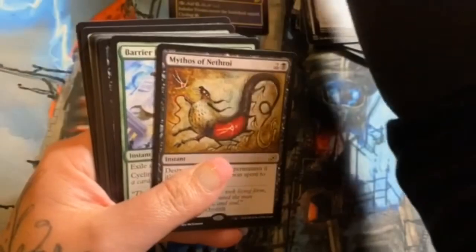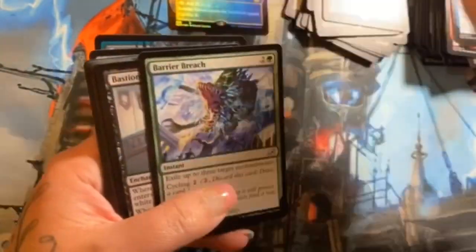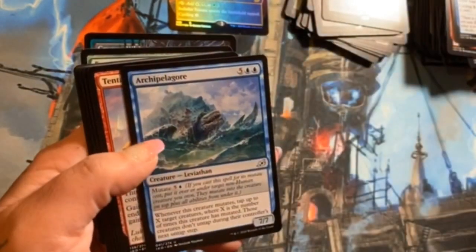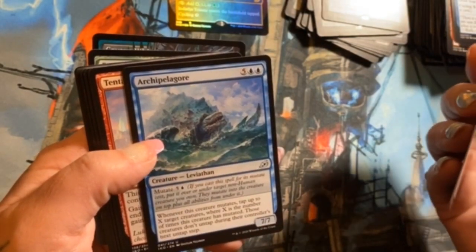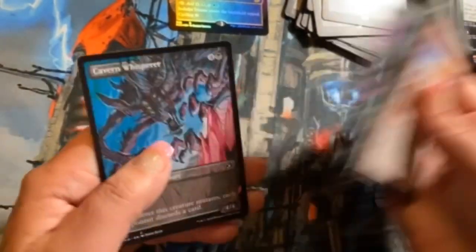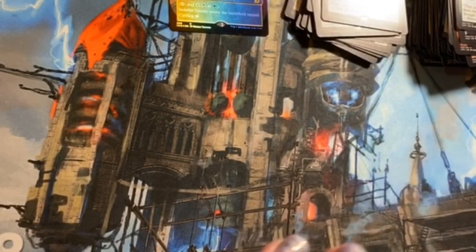Mythos of Nethroi — that's actually a neat card. Barrier Breach, Bastion of Remembrance, and Arcthelos the Gravetide. Those are our commons. Cavern Whisperer — this guy is wild in sealed as well. The alternate art looks crazy cool.